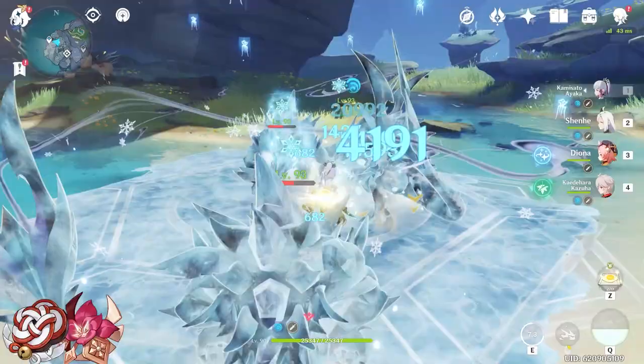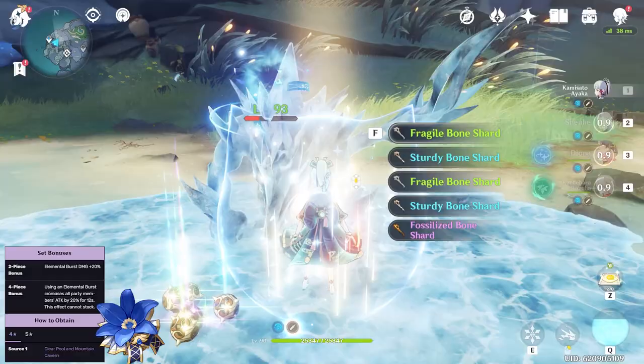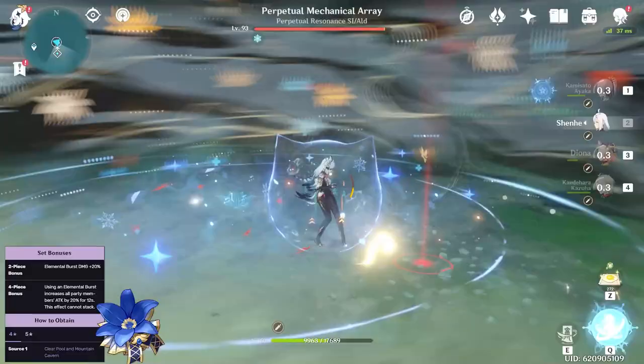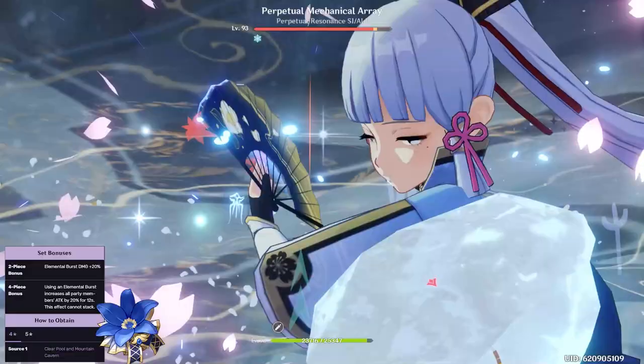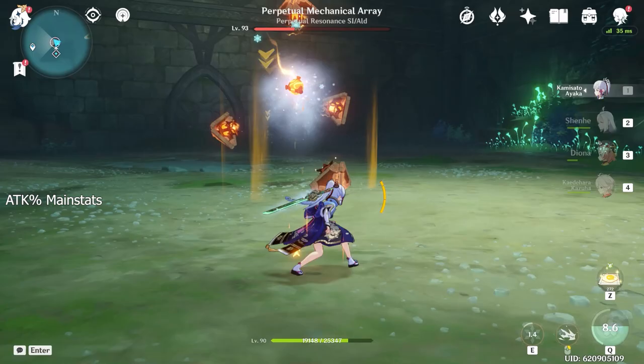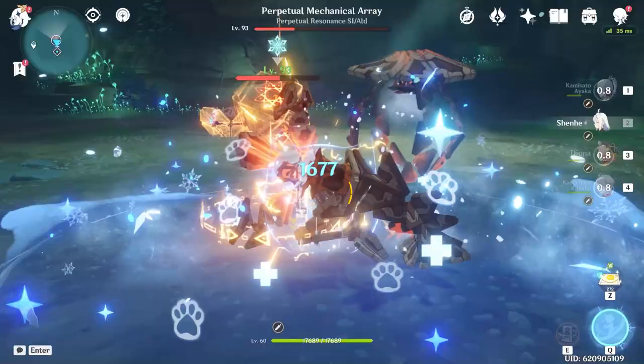If you're feeling quirky, you can also run the 4-piece Noblesse set, which grants Shenhe 20% increased burst damage and a 20% attack damage boost for herself and her entire team when she uses her burst. With this set, you'll want to focus a lot of energy recharge into Shenhe's stats so she can trigger the Noblesse passive as often as possible, so you'll see more consistent field time from Shenhe, but less damage output overall. As for her stats, it's really straightforward: Shenhe works best with an attack percent goblet, circlet, and sands. For substats, you'll focus exclusively on flat attack, attack percent, and energy recharge. Shenhe doesn't need crit ratios to deal massive damage — you're much better off stacking her total attack stat as high as possible, and making sure her burst is always ready.